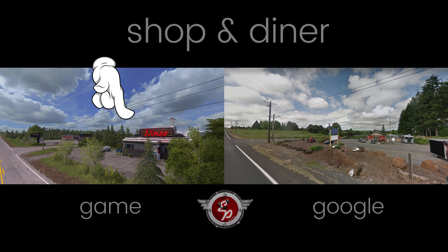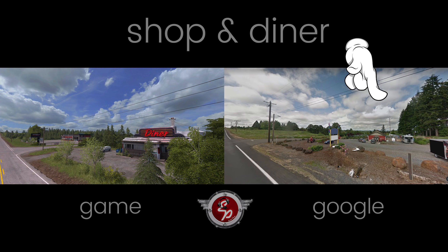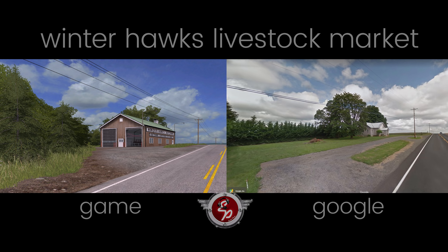This is a view just after I passed the shop, turned around and faced towards it. Then the diner is where that property is in real life — it looked like some kind of little shop. Winterhawks Livestock Market is where you're going to purchase and sell your animals in-game. In real life it looks like a little house pretty close to the roadside. They've reproduced the little incline going up the hill, and that patch of grass in the middle of the driveway in the real photo is right there in front of Winterhawks.